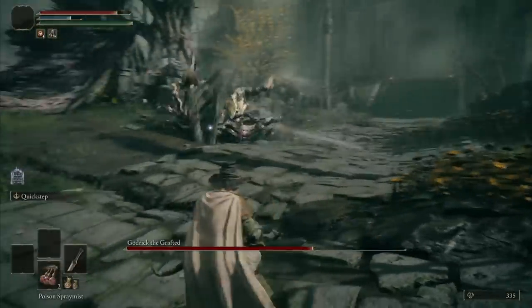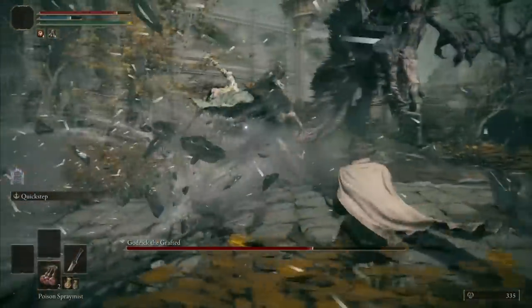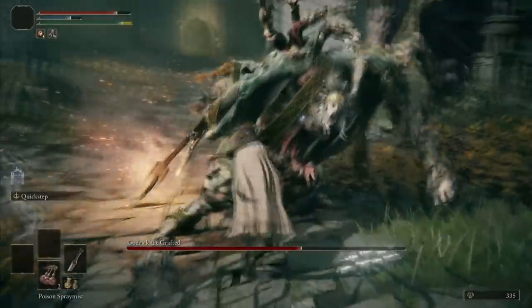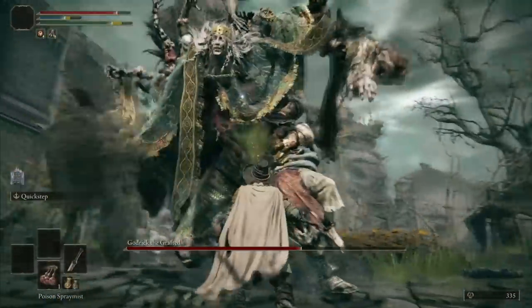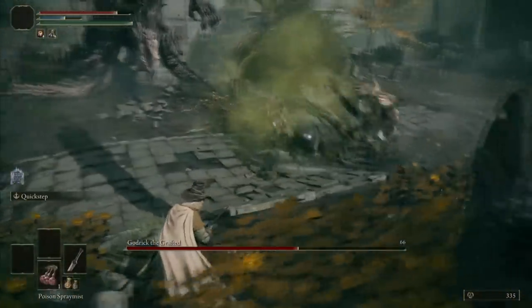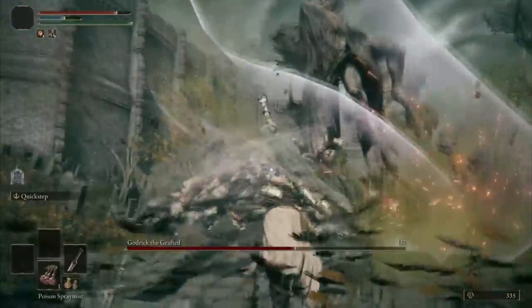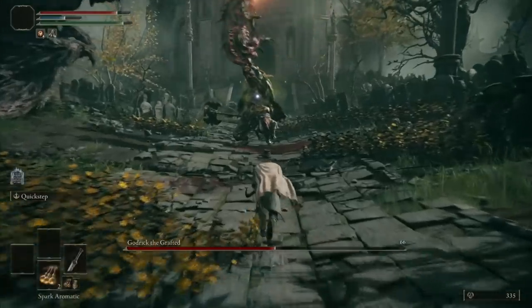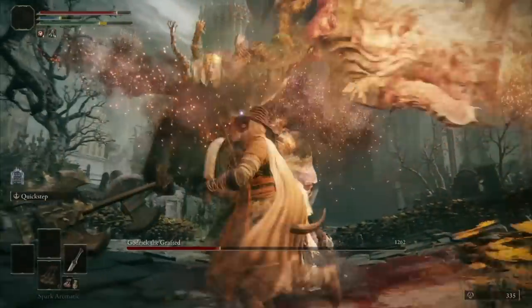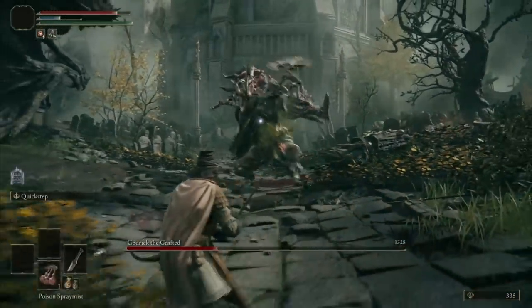One thing about Poison Spray Mist is its slow casting time — though it's still not that slow compared to Poison Mist incantations. It even creates a small poison cloud for a short period. I think it's the best choice for slow bosses like Godrick. The materials are very easy to get, the same as Spark Aromatics with the Poison Blue — you get them by killing the Giant Flower. So basically farming for Spark Aromatics also means farming for Poison Spray Mist — hitting 2 birds with 1 stone.